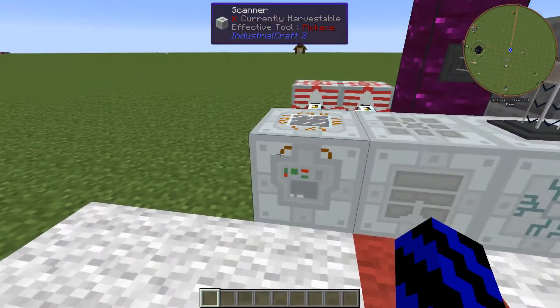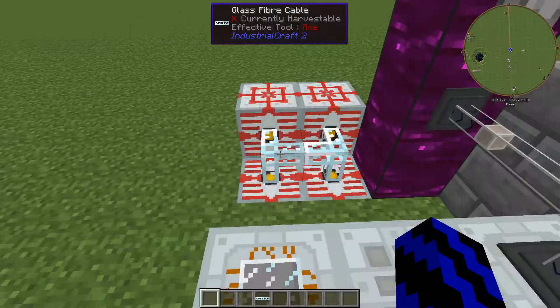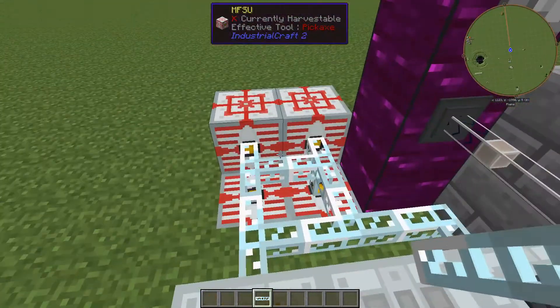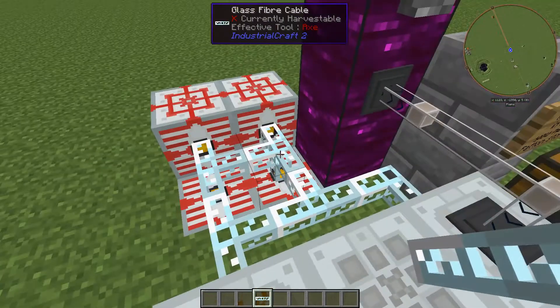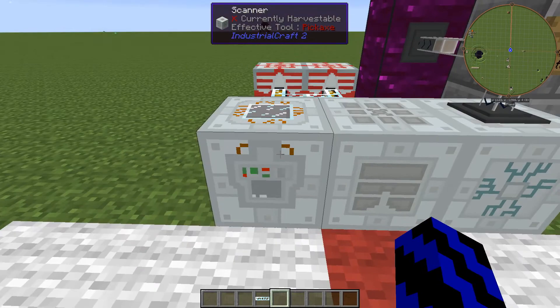So first if we go to the scanner and quickly hook every one of these guys up - boom boom boom - as you can see you're going to need a lot of power, as I've got four MFSUs here. Make sure you have a lot of power because these guys drink like no tomorrow.